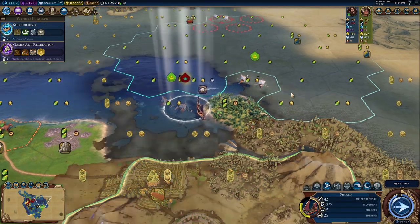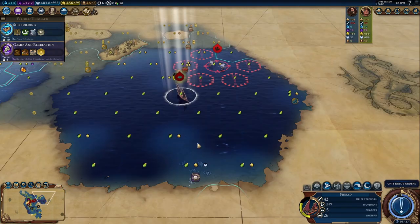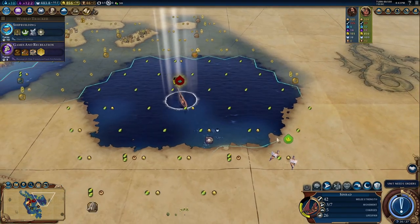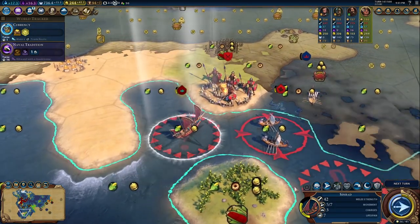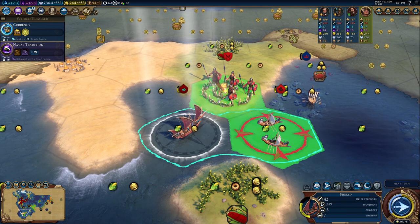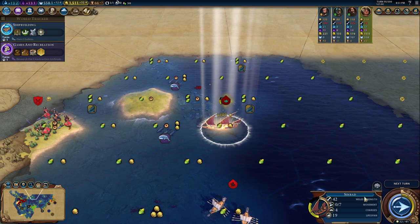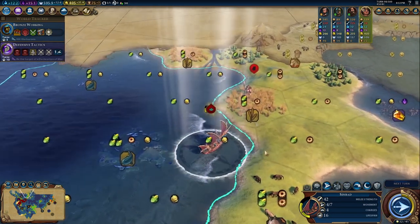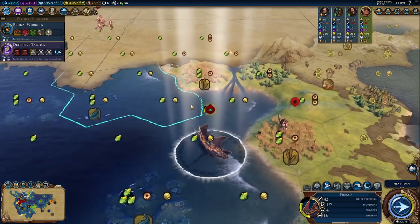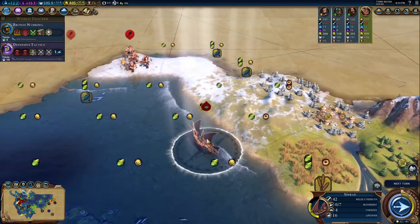Sinbad is the only naval hero. He has the ability to enter ocean tiles from the get-go, and with his passive ability, Sinbad's Journeys, he'll earn you gold every time he discovers a continent or a natural wonder. Then, with Sinbad's Fortunes, you can target an adjacent enemy naval unit or barbarian camp. The target is cleared or damaged by 50%, and then Sinbad earns gold. The amount you earn increases with the era as well. These abilities can make Sinbad totally insane, particularly on larger and more ocean-based maps, and it won't be long before you're rolling around in booty.